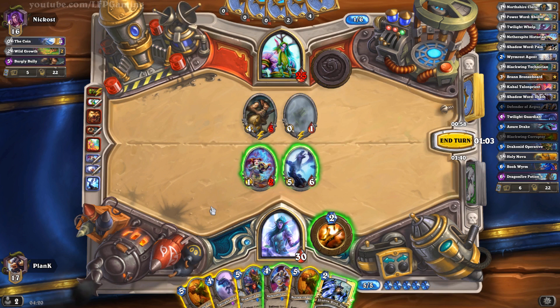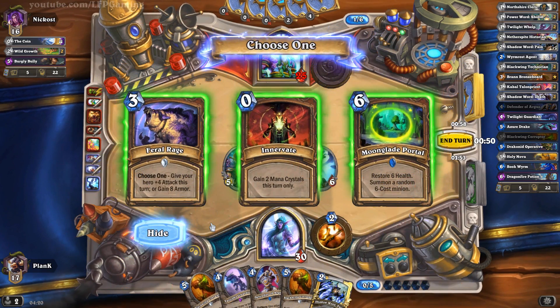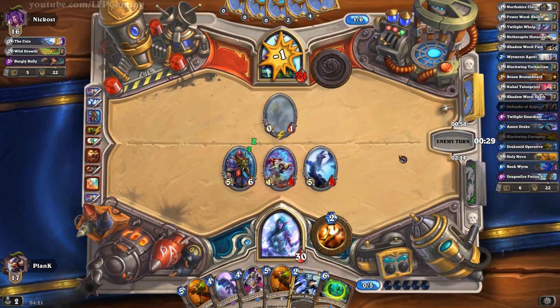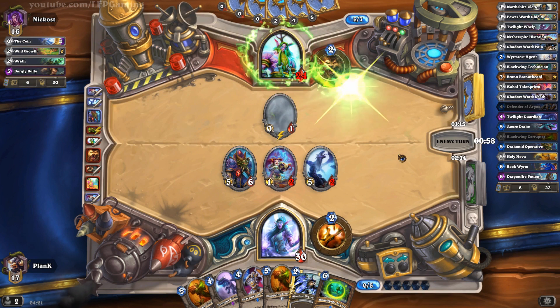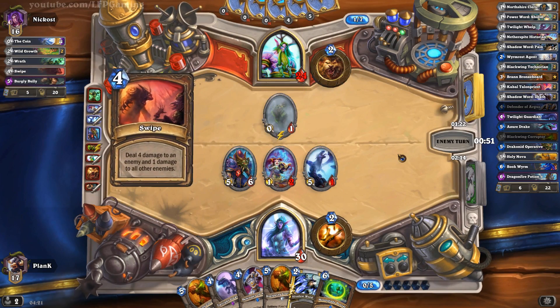We will play the Drakonid Operative to get a bigger guy on the field, and we can also immediately see what type of deck our opponent is running. Innervate is pretty common. We can't really determine the deck type from those cards unfortunately. If we saw something like Malygos, Kun the Forgotten King, or Aviana then we would immediately know what type of deck our opponent is running. But so far we don't really know. That's a swipe probably — and yes, it's definitely a swipe.